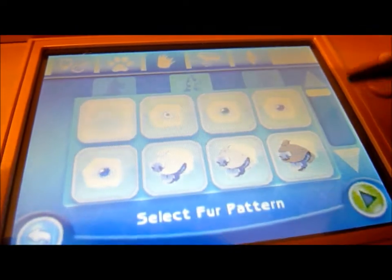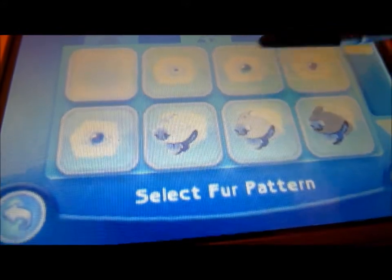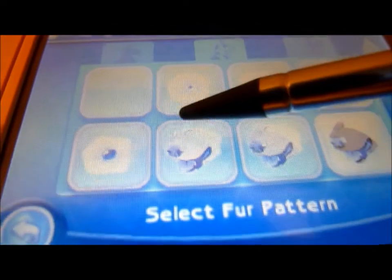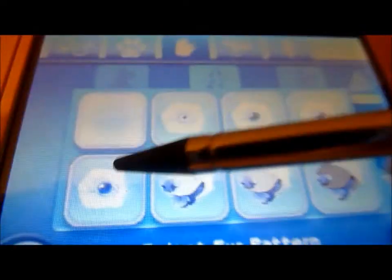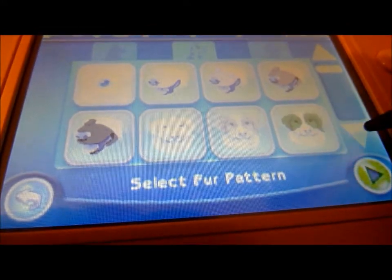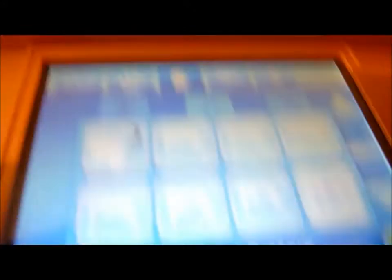And we'll choose her other things. You can have white eyes, greenish eyes, red eyes, and blue eyes. I'll take blue eyes. You can choose her snout. Basically this game has so many options. You can give her pink spots.